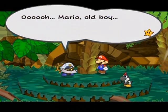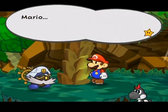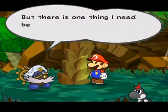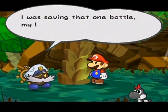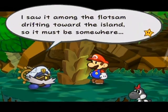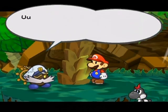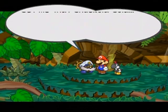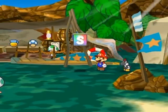He was up a tree. Ugh - I guess those blunts got me a bit better than I thought. Mario, old boy - please hear my last request. I must thank you for taking me out to sea one last time. But there's one thing I need before I go to my rest - Chocola Cola! That's a reference to Mario and Luigi: Superstar Saga. I was saving that one bottle - my last memory of Scarlet to celebrate reaching here. I saw it among the flotsam drifting towards the island, so it must be somewhere. Get me that Chocola Cola. Don't worry - I'll get on that Chocola Cola in the next part. I hope you enjoyed and I'll see you then.